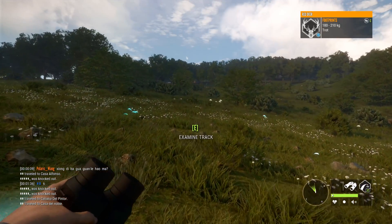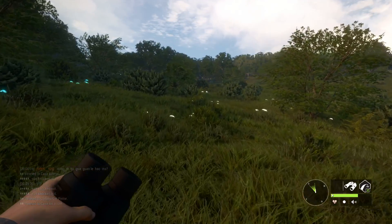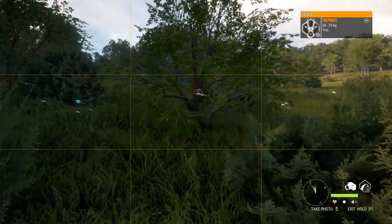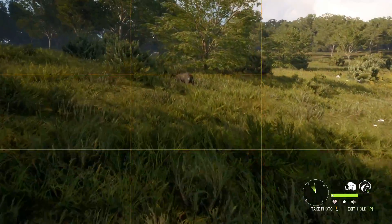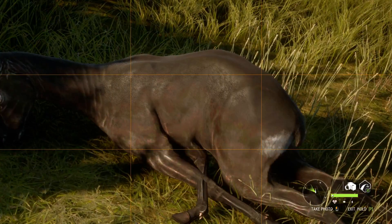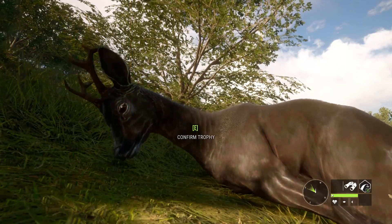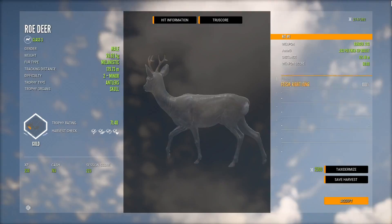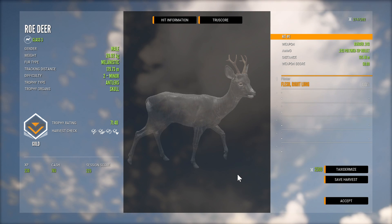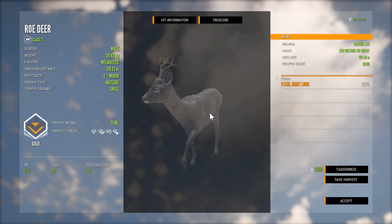I almost just turned around and fast traveled because the angle I had didn't really strike me as being melanistic, but I thought I should go check the disturbed veg. I'm so glad I did, because there are so many times where I want to pick up the disturbed veg for an animal and I just never find it — so that was really really lucky. I've had albino roe deer, I've had piebald roe deer, but I've never had a melanistic, and I'm going through multiplayer looking for a True Rack Diamond Red Deer.